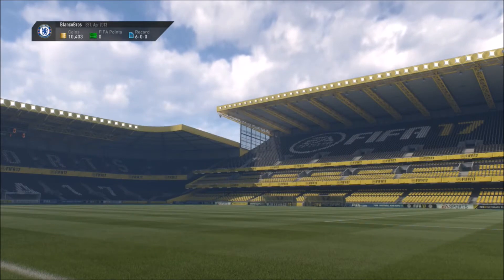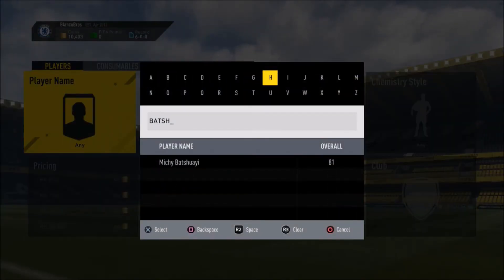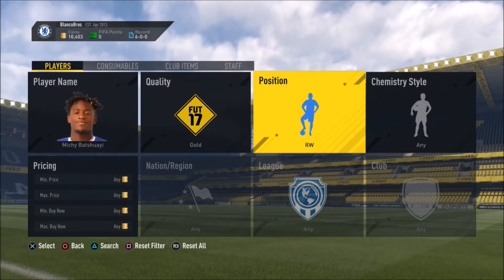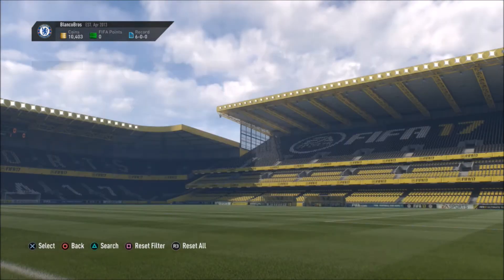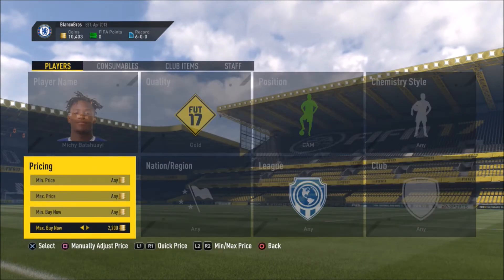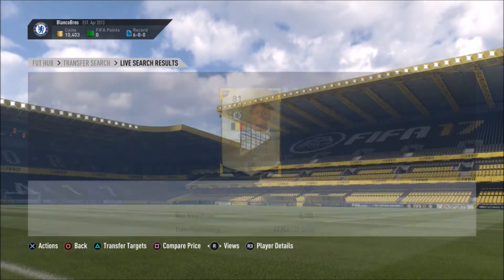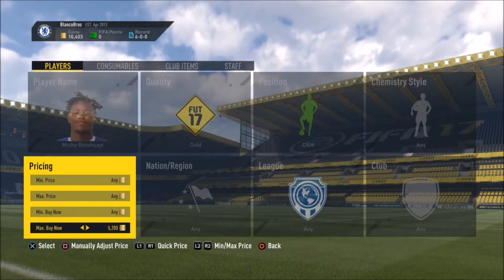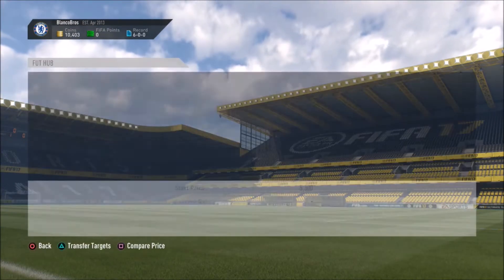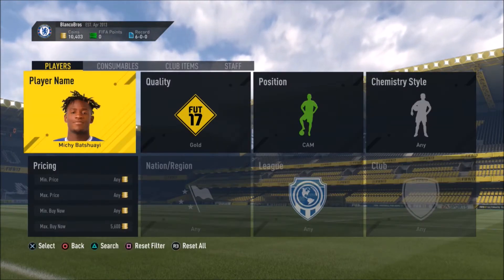Let's start with the first one: Michi Bakshu. Feel free to use these players if you desire. You just need to do a drop-in search at CAM and see what he's going for. If there are too many on the first page, spam it up. We've got 5.1k — that could be a deal. Let's see what else is on the transfer market: 5.6k — that's not going to be a deal, but that's the process.